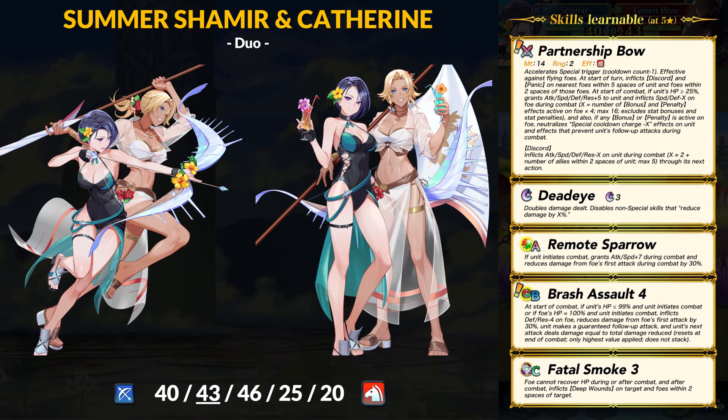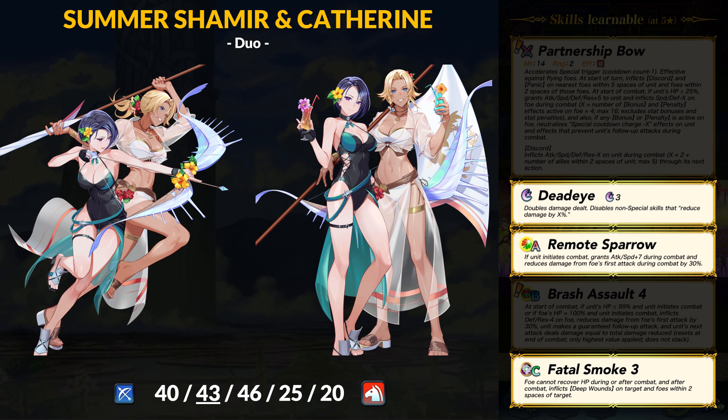Last up on the banner is Duo Shamir and Catherine. The Knights of Seiros are ready to roll out, with Duo Shamir being a bow cavalier this time. For stats, she has 40 HP, 43 attack, 46 speed, 25 defense, and 20 resistance — pure offensive stats with an attack super boon. No surprises here, defenses are on the lower side, but Shamir has her ways to take a hit. For skills, Shamir has a treasure trove of good stuff with Deadeye for archers and Remote Sparrow for some damage reduction on your ranged attackers. A nice addition is Fatal Smoke to stop healing.